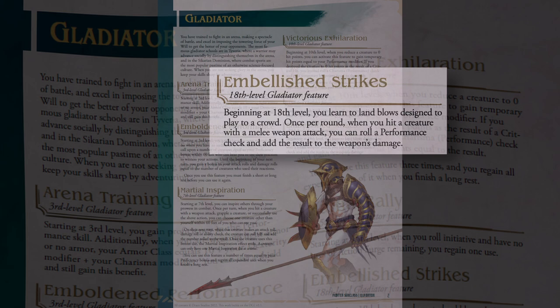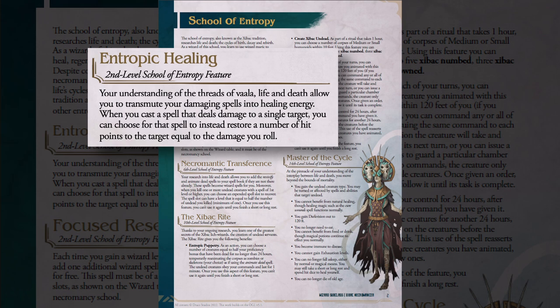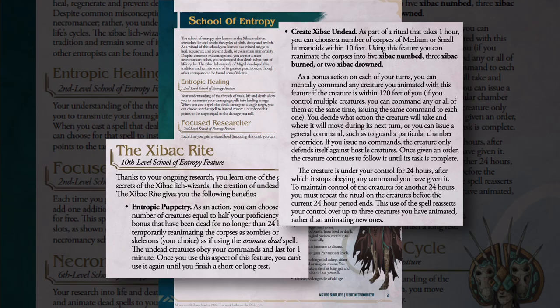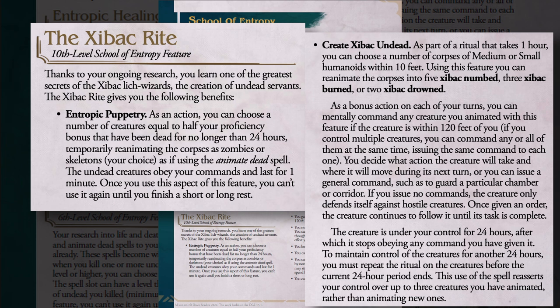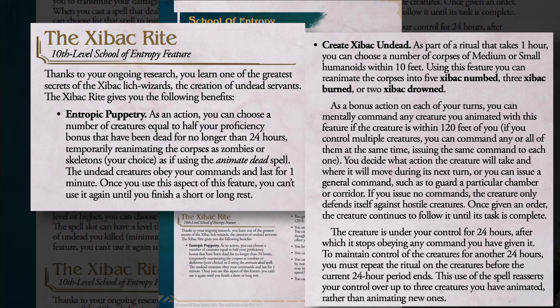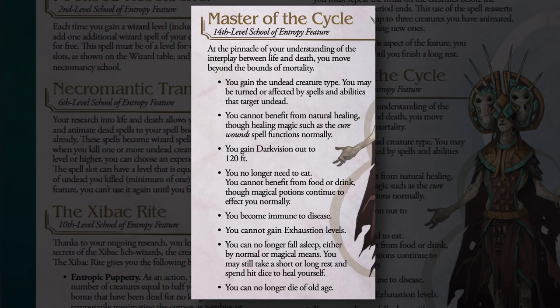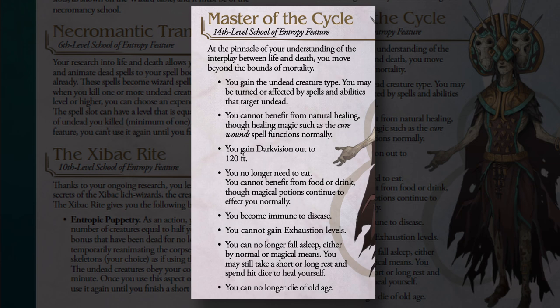The School of Entropy, or Zybak tradition, churns out so-called Entropists — essentially necromancers. At level 2, you can cast a damaging spell as one that heals instead. At level 6, you get Revivify and Animate Dead. At level 10, you start making Undead Servants with the Create Zybak Undead sub-spell, raising an undead army — any raised creature is under your control for 24 hours, and as long as you repeat the ritual each day, you can keep your collection of undead creatures. The Master of the Cycle feature at level 14 is the most fascinating: you gain the undead creature type. You can no longer heal naturally, you have darkvision, you don't eat or drink, you're immune to disease and exhaustion, and you never die of old age. Basically at level 14, you're undead.